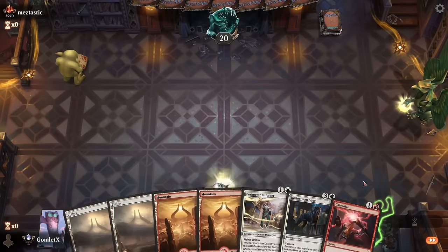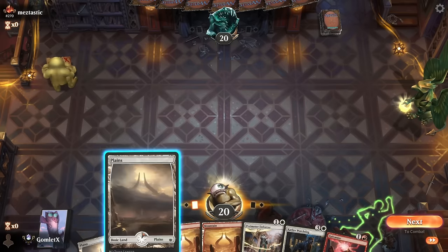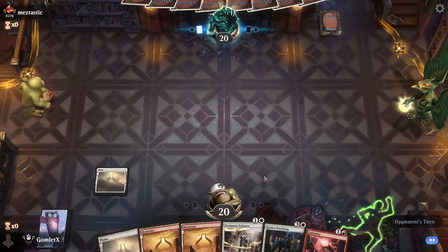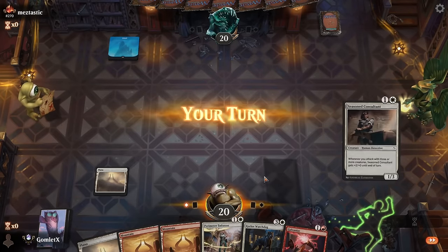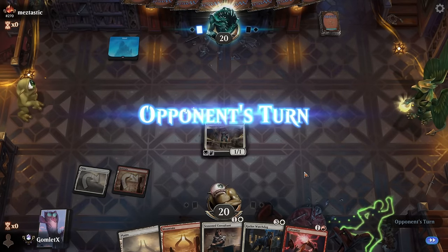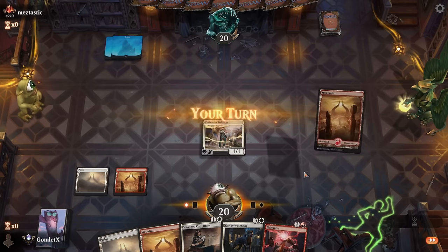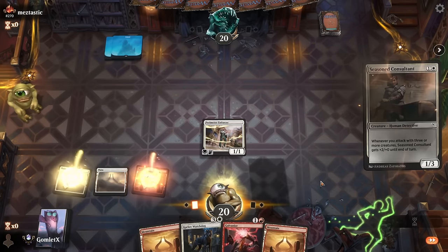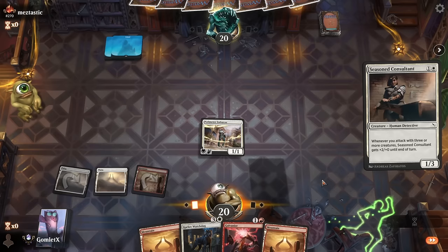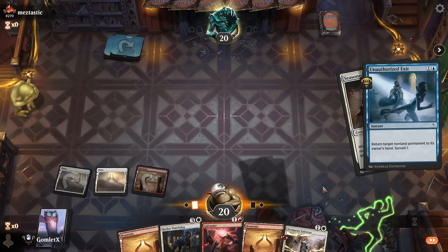Game seven, the final boss — definitely looking to draw some non-lands, but I do like having both colors in the opener and all the mana we need to get to the Watchdog. Preferably finding some two or three mana creatures to play turn three after the Perimeter Enforcer. We found a Seasoned Consultant — not incredible, but Inside Source would have been the best draw. It's still decent: triggers the Enforcer to get in for two, gives us a second creature out of three for Watchdog.